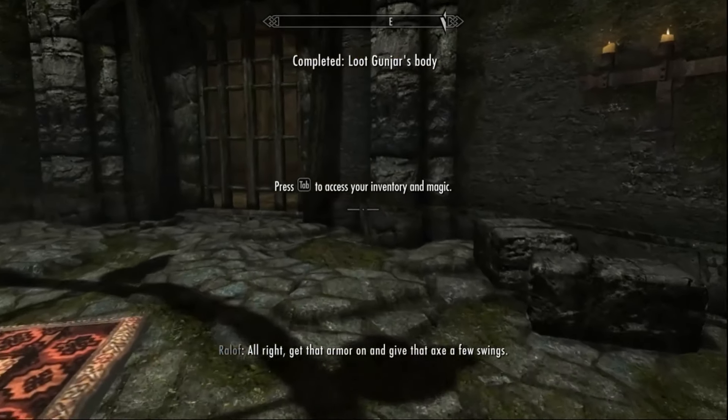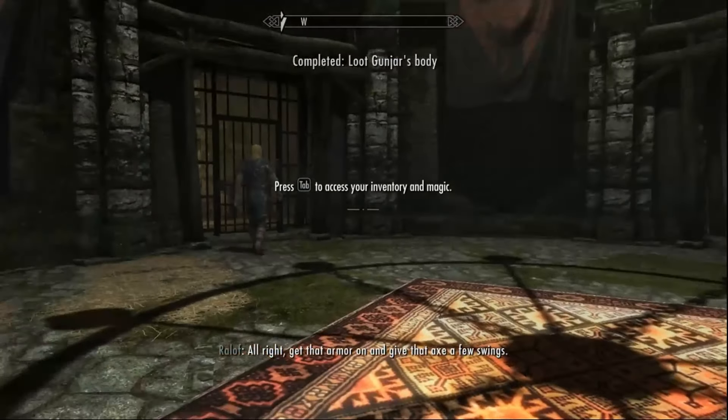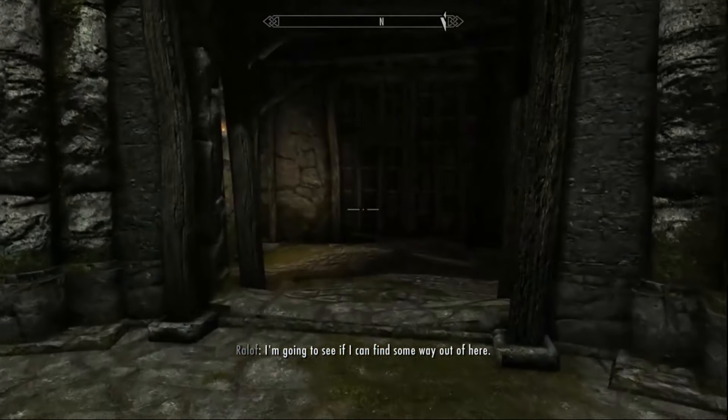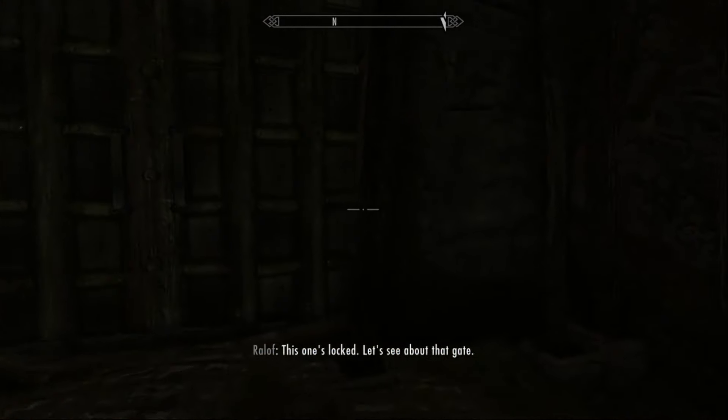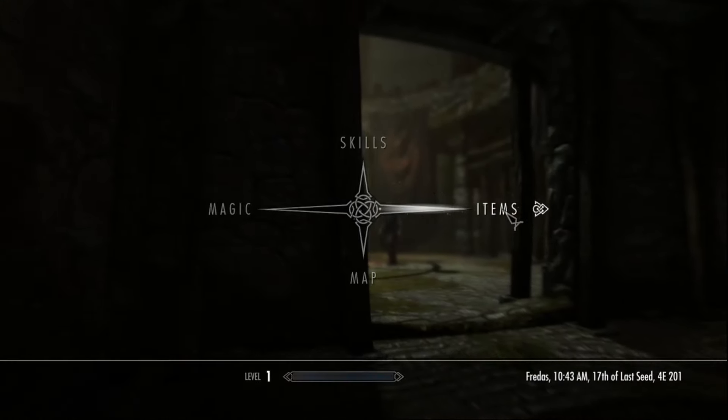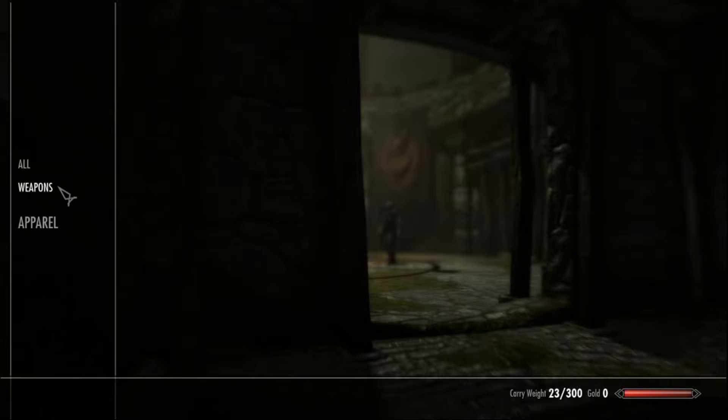First we're going to grab all of our gear. We are going to concentrate on Sneak and One-Handed to get ourselves to level 3 before we exit Helgen Keep.